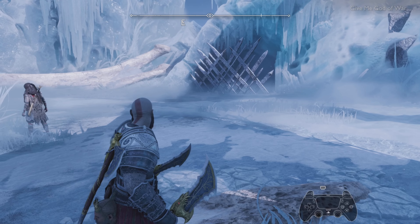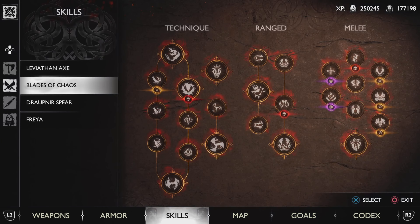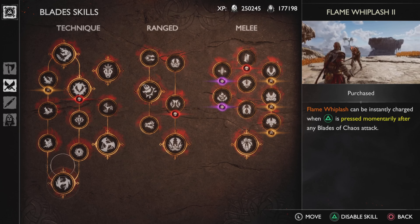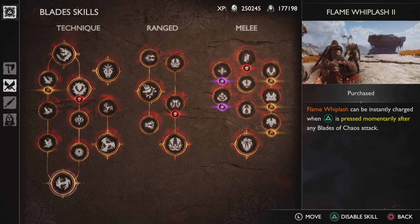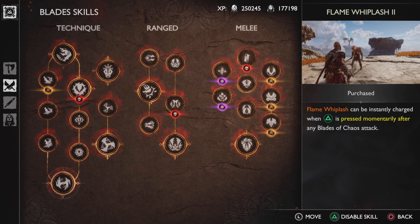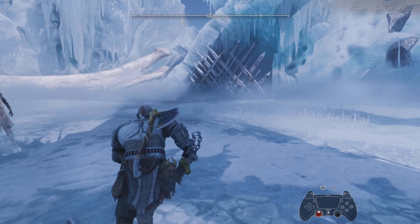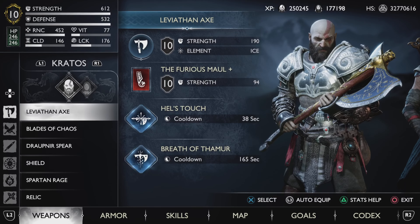Let's check what kind of skills we need — most of you already have them. Go to the Blade of Chaos technique section. You have to purchase the skill Flame Whiplash 2. This is a must-have skill. Most of you will already have it, especially if you're playing New Game Plus.